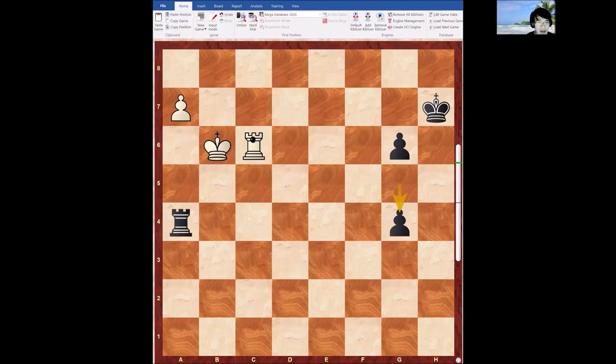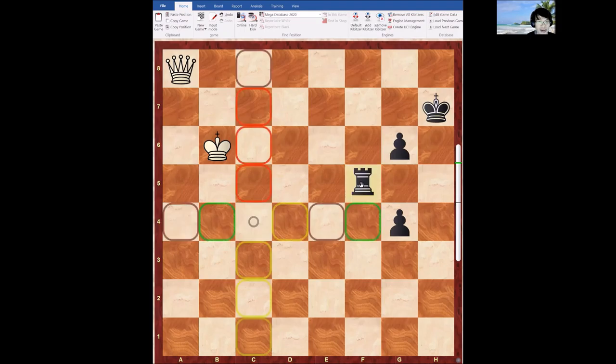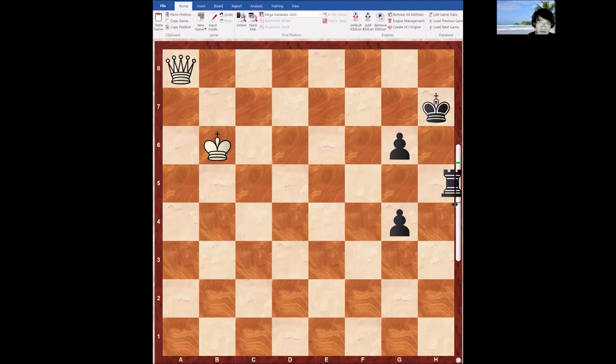Some of you may think white has Rook c4, but actually this is a fortress. Black's rook can just stay between f5 and h5 — that's a draw. Any move like Rook f4 is followed by Rook f5, and the rook just stays there. Instead of a7, one should play King b5, taking away the a4 square and threatening a7.